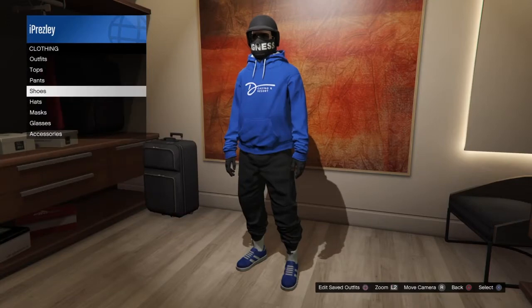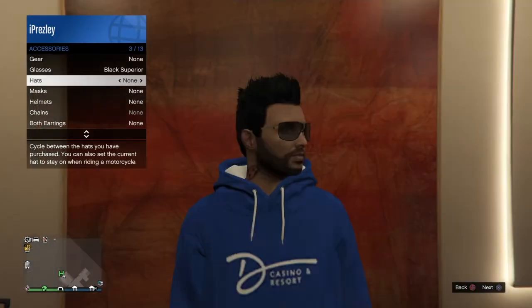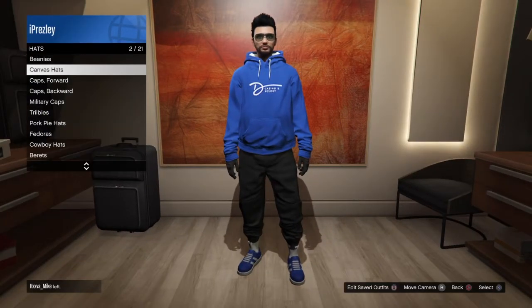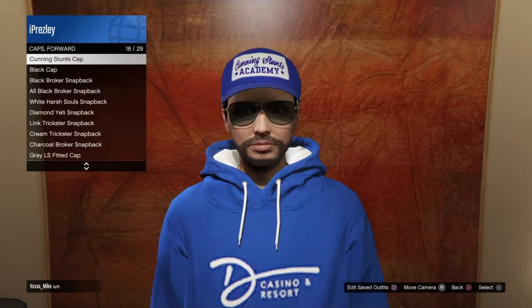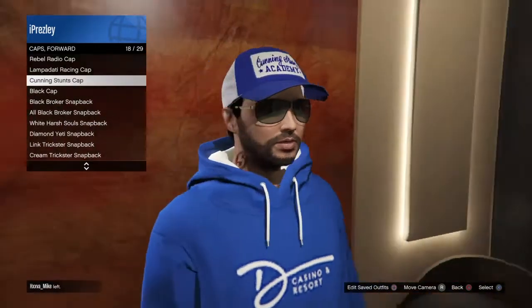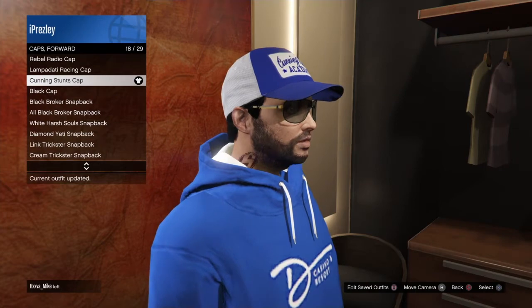Now after that, let me take off this helmet and mask. Head over to Hats, go to Caps Forward, and I think it's called the Cunning Studs Cap. It doesn't really matter what type of blue hat you choose.